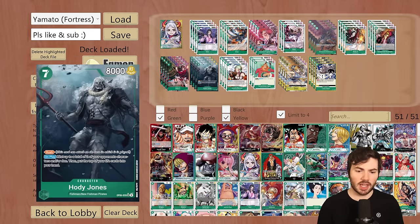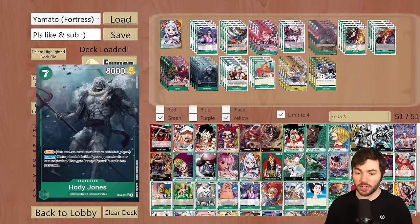Next, a card from OPO6 — this is Hody Jones. It is a 7-cost 8k body with Rush, and on play it rests up to a total of 2 of your opponent's characters and/or Don. Then you put the top card of your life into your hand. This is probably one of the strongest cards to come out of the set and goes really well with Yamato. Being able to play this down, rest some blockers, and then get in for lethal or clear the board — it's a strong card, and the effect of taking the top card of your life is not a problem. You're getting an extra card in hand.